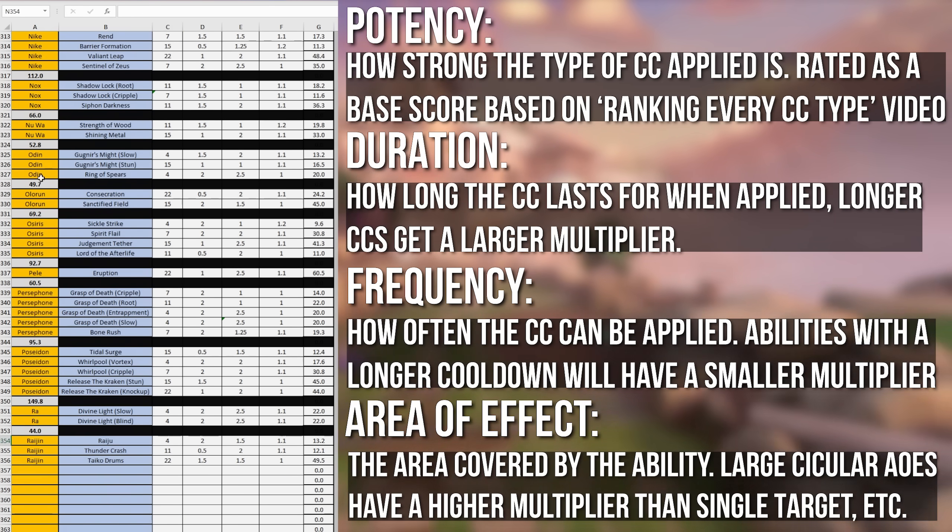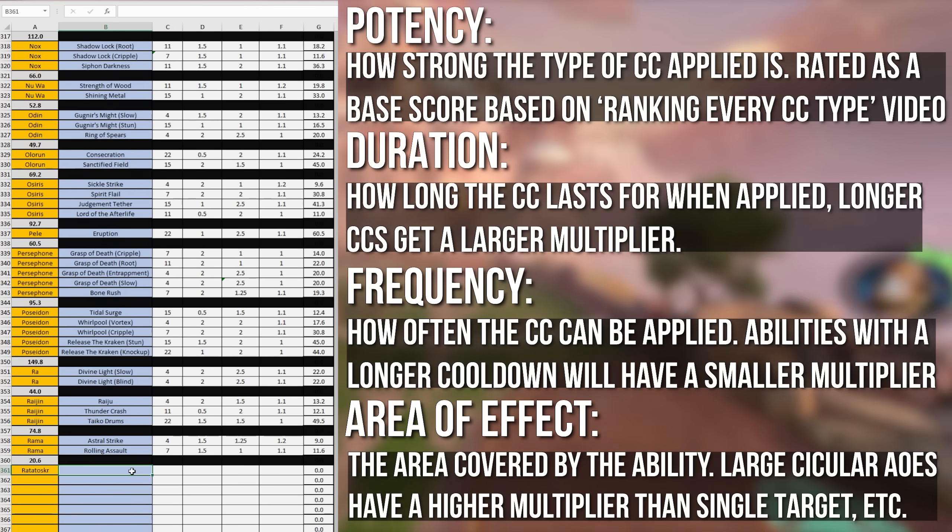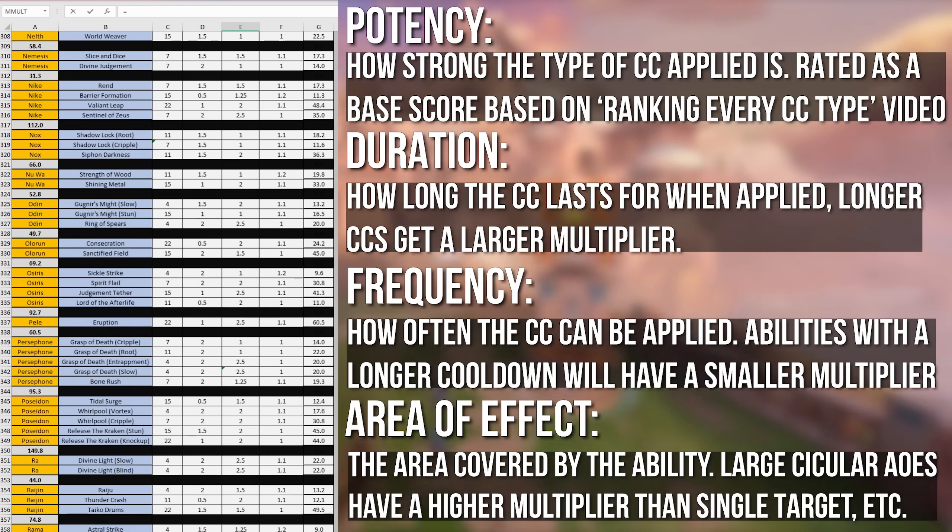The algorithm then takes these variables, does fancy math on them, and returns a single numerical value for the power level of the CC of that ability. Do this for every ability a god has and boom, you have a CC score for that god.